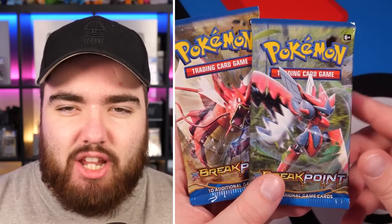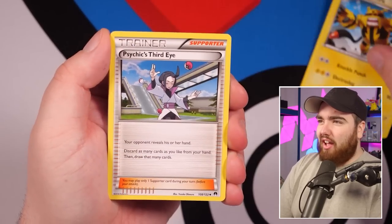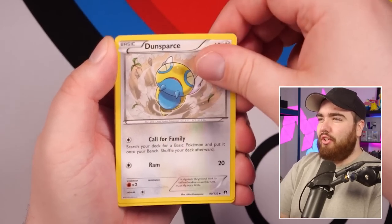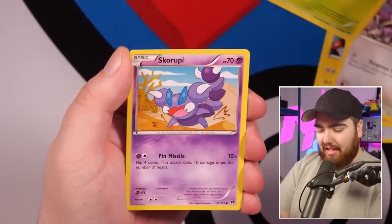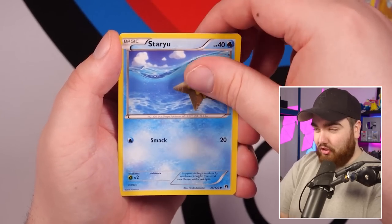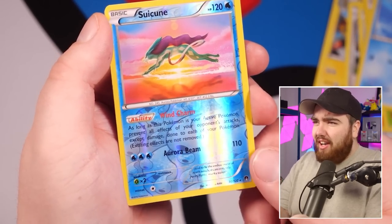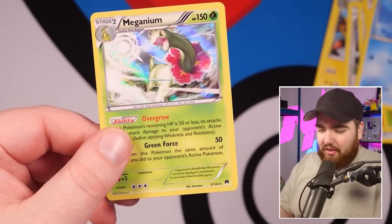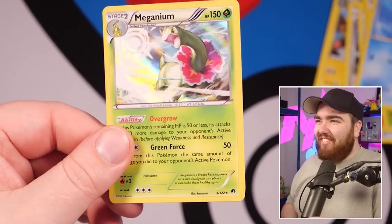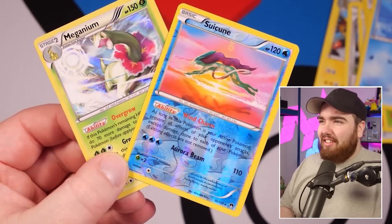We're taking it up a notch with two Breakpoint packs at $15 each. We have Electivire, Psychic's Third Eye, Dunsparce, Numel, Rattata, Petilil, Skorupi, Staryu, and then — oh, that is beautiful — a Suicune Reverse Holo! And the final card... Meganium! Two Generation 2 Pokemon — a Reverse Holo and a very, very nice Holo.